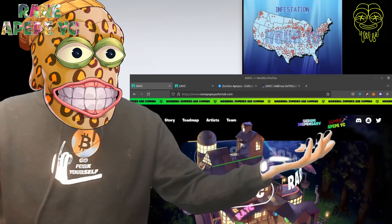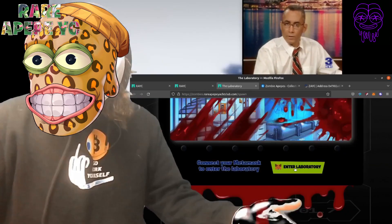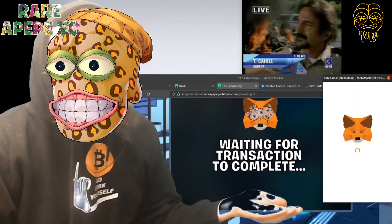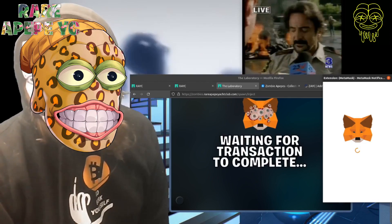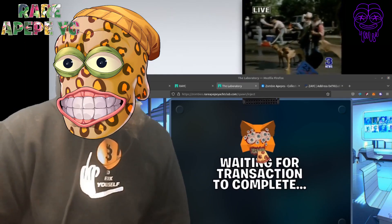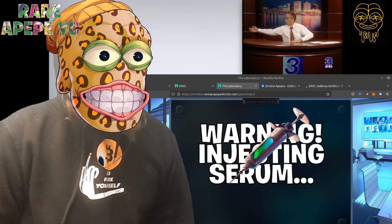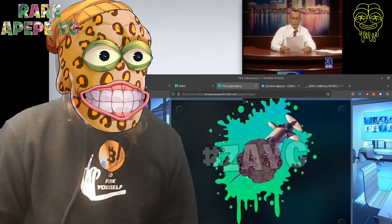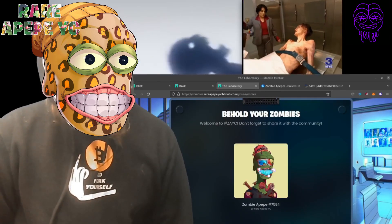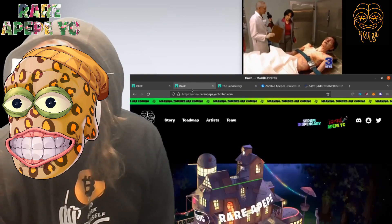To claim your Zombie Apepe Yacht Club, go to the website and click Zombie Apepe Yacht Club, which takes you to the laboratory. Scroll down, enter the laboratory, select the Apepes you'd like to zombify, and approve your transaction. Look at that animation — nice! No way, is that diamond teeth? That looks sick!